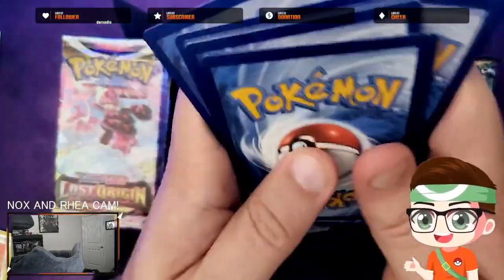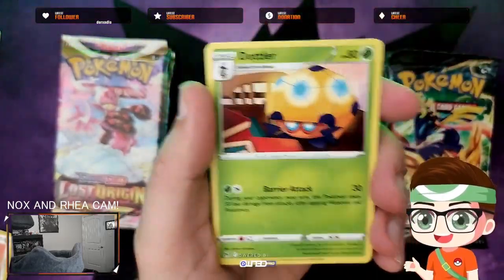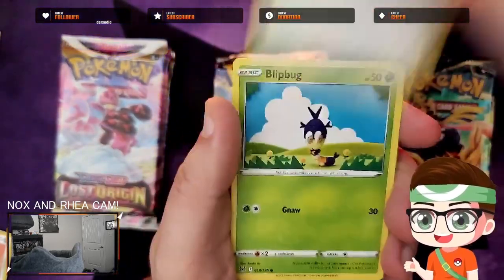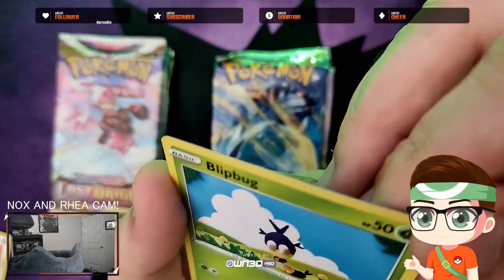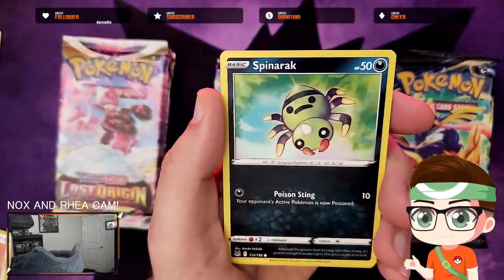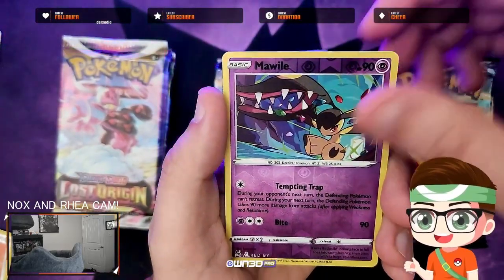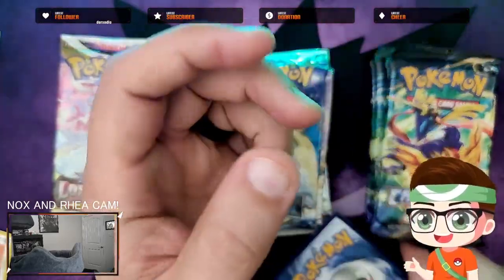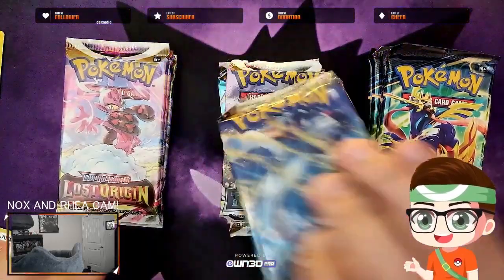We got Water Energy, Dottler, Panic Mask, Porygon, Lip Hug — I don't think I've ever seen that card to be honest. Finian, Spinarak, Harris, Mawile in the reverse, and a Delphox V. So we got our first hit from Lost Origin. We're not going to sleeve Vs right now, but we'll come back to this.